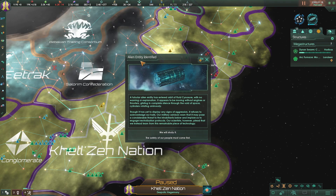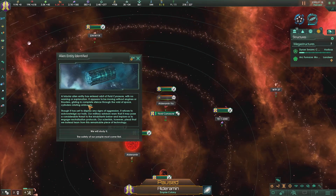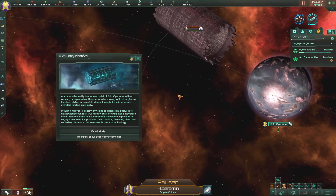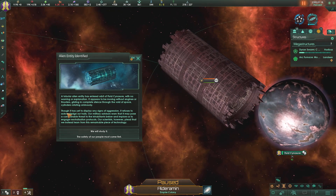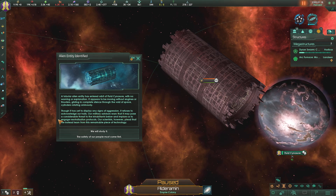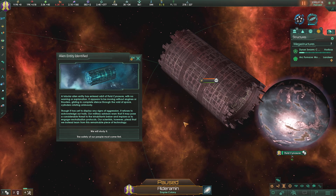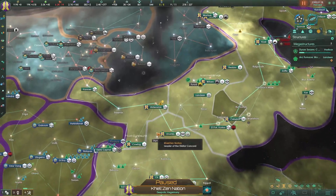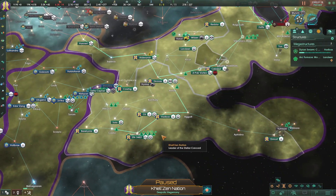Alien entity identified - a tubular alien entity has entered orbit of fluid signature with no warning or explanation. It appears to be moving without engines or thrusters, gliding in complete silence. Though it has yet to display any sign of aggression, it refuses to acknowledge our hails, and our military advisors warn it may pose a considerable threat. Our scientists plead that we need to learn from this remarkable piece of technology. We can study it - let's study it. The enigmatic guest is always a good one to study.